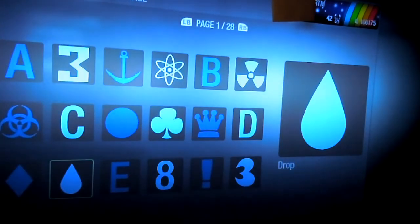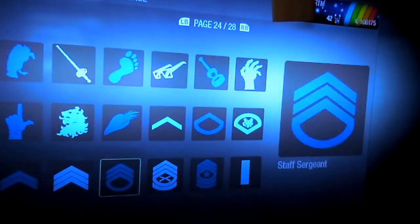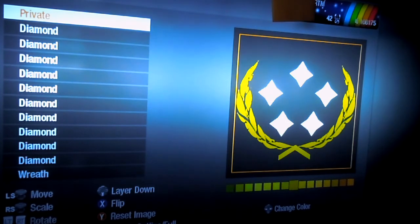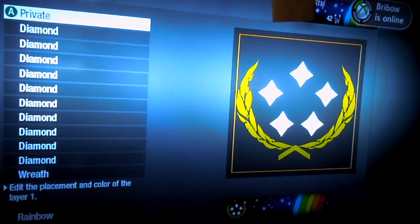For the last layer, we can just add a private symbol for the bottom, same color as the wreath. And there you go — that's your Halo 3 5-Star General Emblem. Thanks for watching.